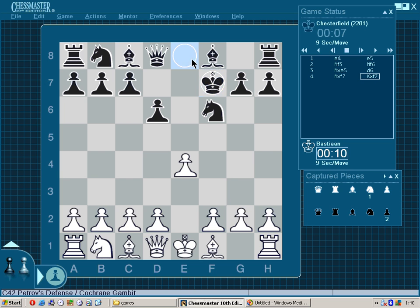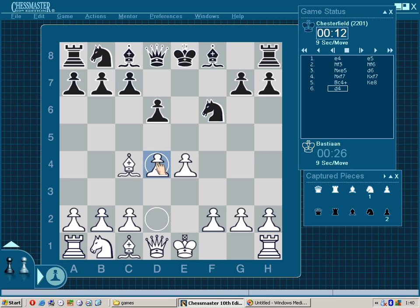Now we're seeing king takes knight, which is the best reply of course. Bishop to c4 check. We're seeing king to e8, which is equally good — retreating the king. Now I would suggest d4, which takes quick control of the center. e4 is hanging so we're seeing knight takes pawn, but this actually helps white by clearing up the e-file.